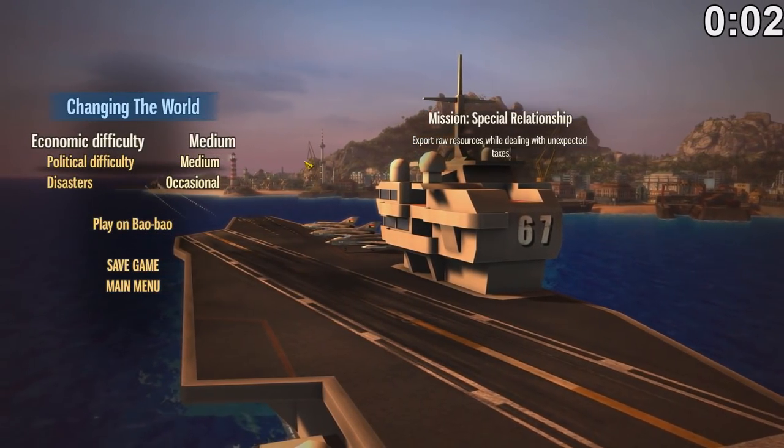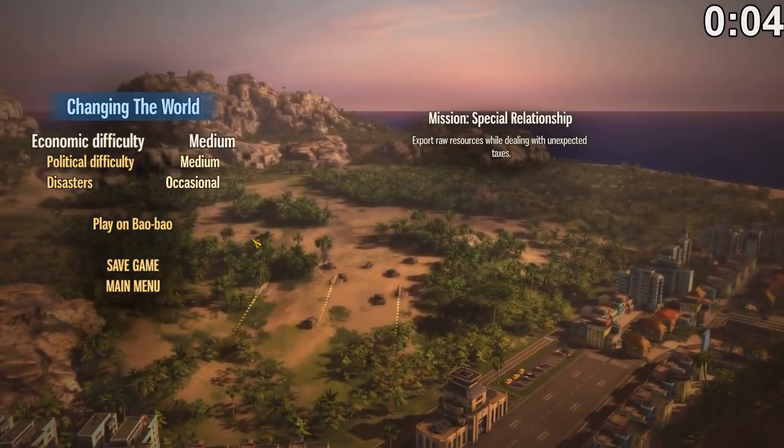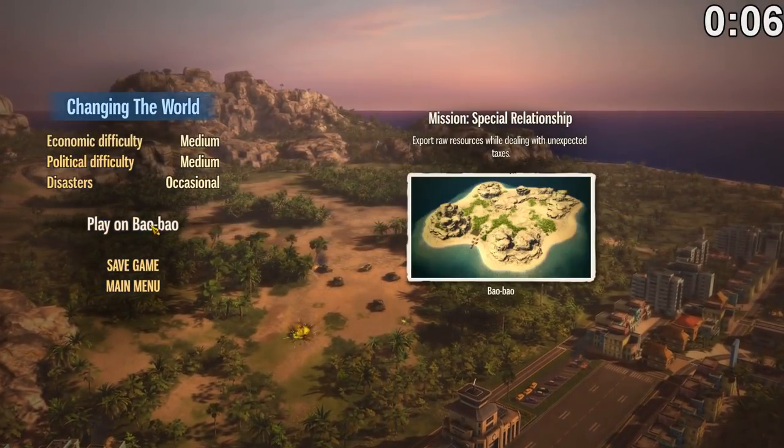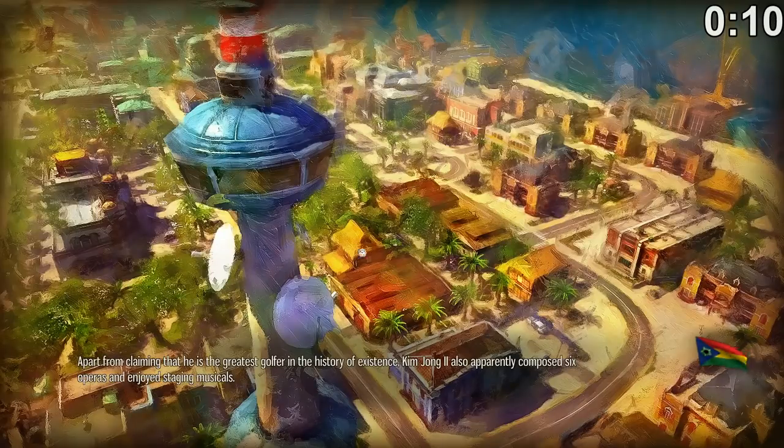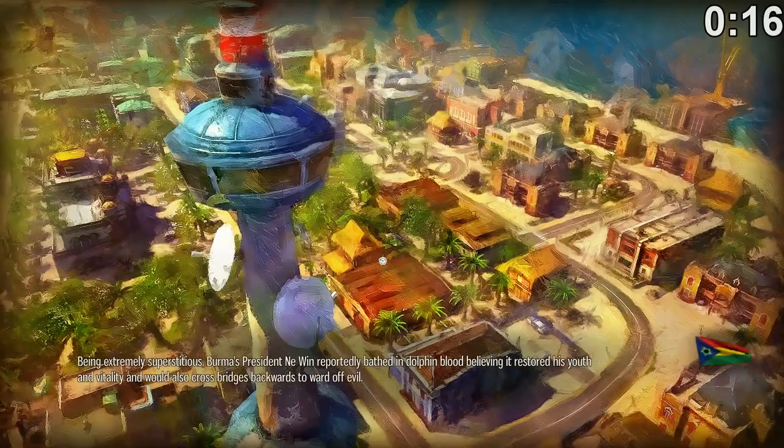There's a pretty nasty bug in Tropico 5 which affects Mission 2. When you try to load Mission 2 on the Bao Bao map, you get this loading screen and unfortunately it's an infinite loading screen. The game freezes and you're effectively locked out from continuing the campaign, but there is a solution.